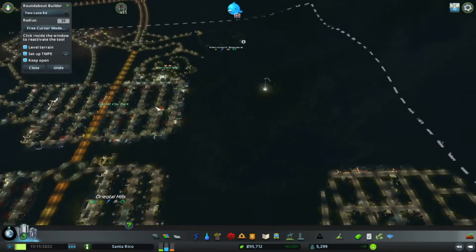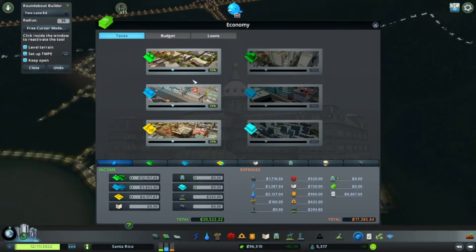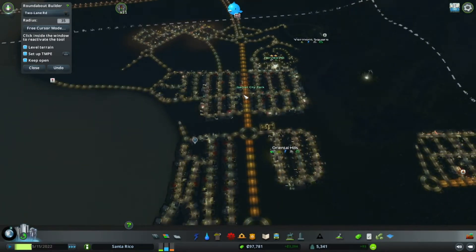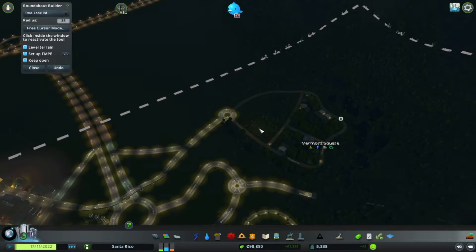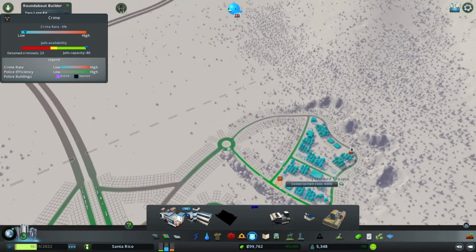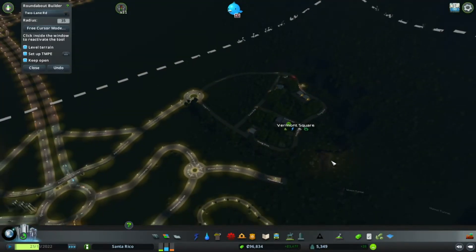That's growing quite nicely, which means more money. Let's have a look at our taxes - we're still 13, 13, 13. Everything's looking pretty cool there to be honest. We sorted out the park a little bit. They're having some police issues which is fine - we've got all these little police stations we can put up here. There we go, that'll stop that.